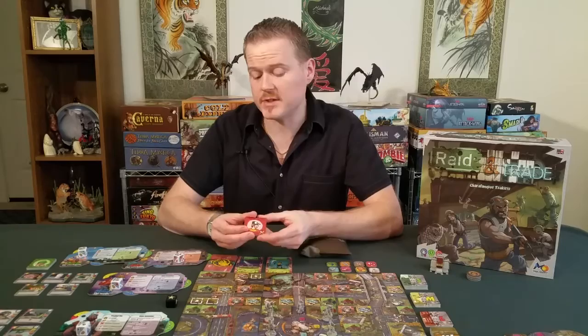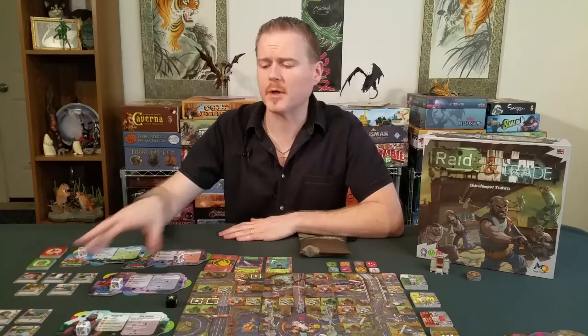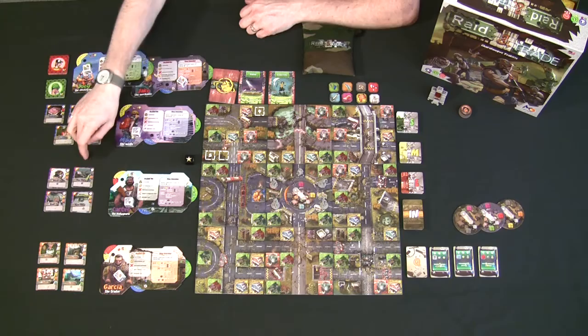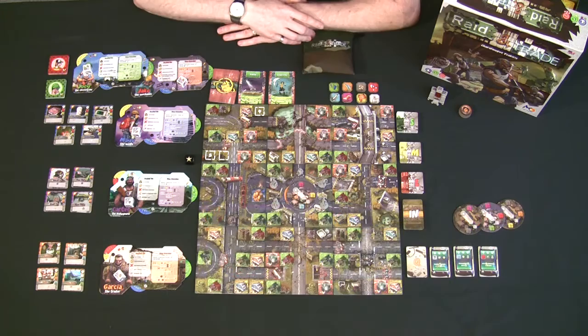Every player also has a deck of unique inventions that only they can build — either four or five different ones depending on the player, each with various costs and rewards. For example, Carter, a former law enforcement officer, has offensive items like guns and armor, while Garcia is more of a trader whose inventions focus on trading and gaining skill points. Garcia also has a unique free trading ability.